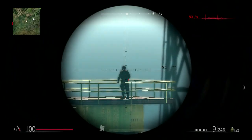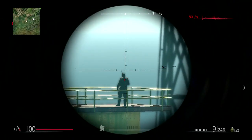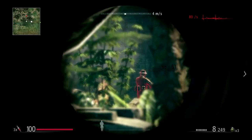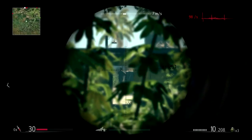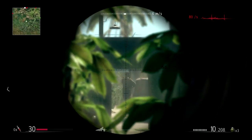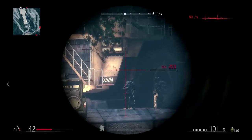Easy difficulty. When playing on easy mode, observe the red dot to see where the bullet is going to hit. Enemies will be highlighted and easier to spot through your scope. Hard difficulty. When playing on hard mode, there's no red dot to help you with your shots, and enemies will not be highlighted. You will also have to keep in mind the time of bullet flight.